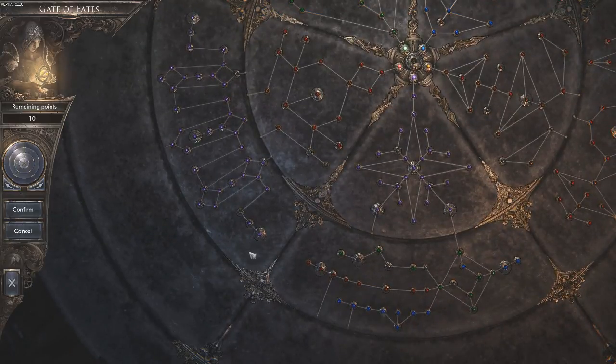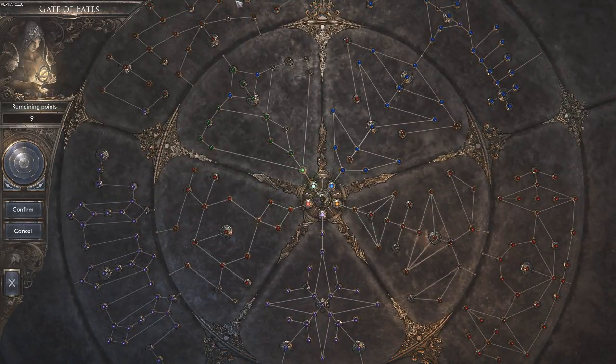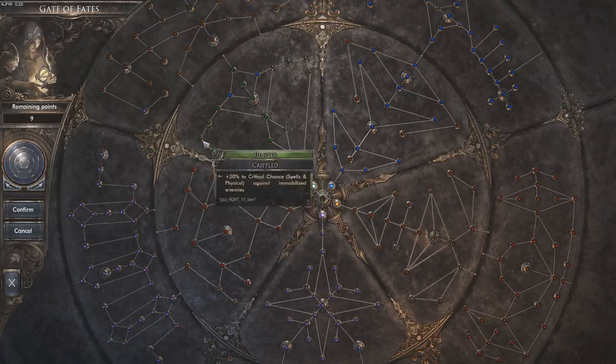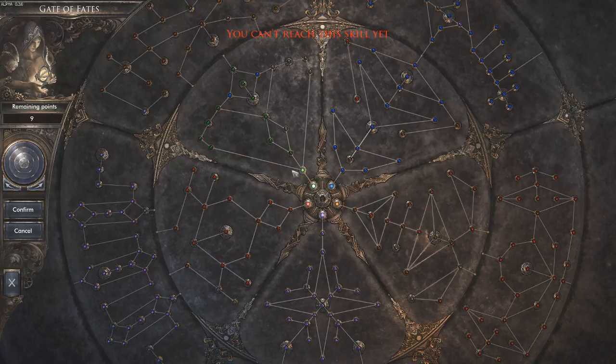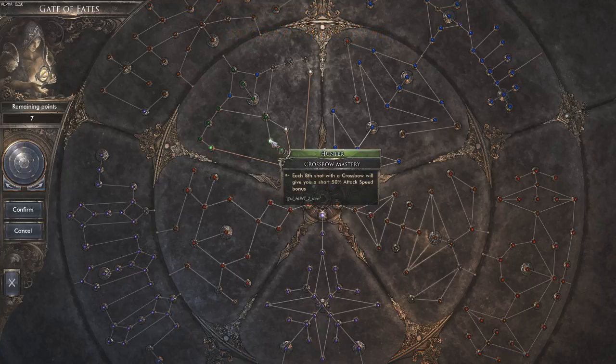There's a bunch of purple over here — I don't know whether these rotate or whatever. I haven't put any points in yet, so let's start. I'm going to do Hunter because I found a crossbow. 30% chance to immobilize enemies each time they become poisoned — that's kind of cool. There's also 20% critical chance on spells and physical against immobilized enemies. Each 8th shot with a crossbow will give you a short 50% damage boost.